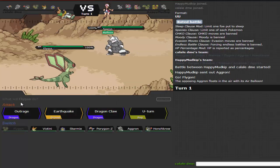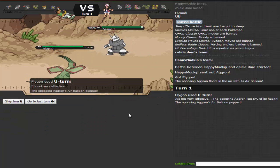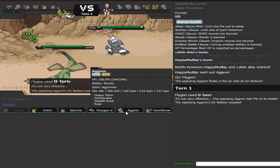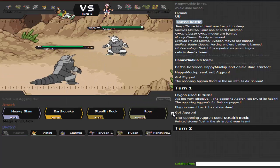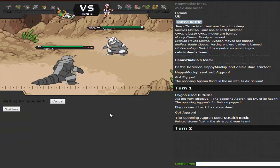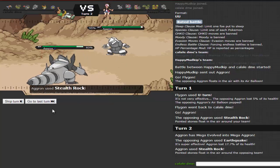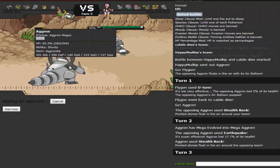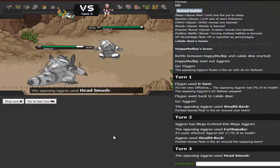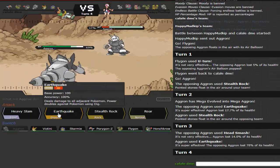He leads off with Aggron on a Balloon, so I'll U-turn out into my own Aggron since he's more than likely going to go for Stealth Rock — which he does. I click Mega Evolve and go for Stealth Rock since he hasn't Mega Evolved his Absol yet. He goes for Earthquake of his own, but my Earthquake is 4x super effective and I'm Adamant with 281 Attack. He takes a lot — good god, that's awesome.